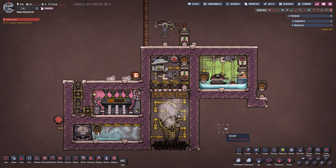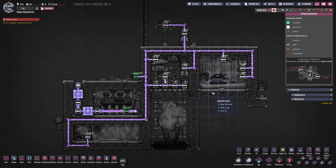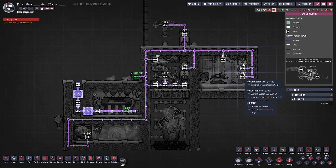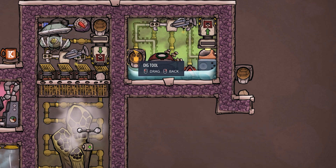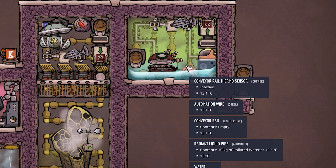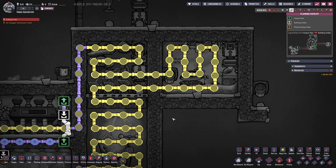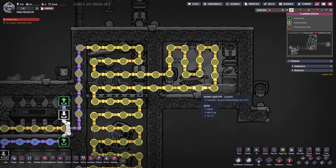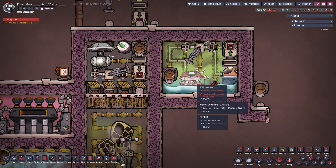Here we have the modified version of the last setup, now with an automated kiln on the right. I accidentally built it out of thermium - the heat resistance isn't needed; copper is more than good enough. In the power overlay we need an auto sweeper, a conveyor loader, and a conveyor shutoff - a total of 250 watts, not a big deal. We'll need some coal in here. This setup is five wide; you can build it six wide and add a conveyor chute to feed in coal from wherever you get it.